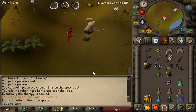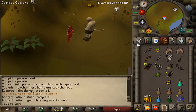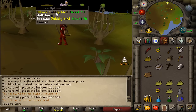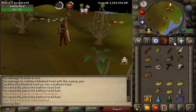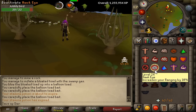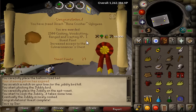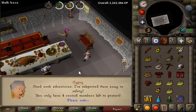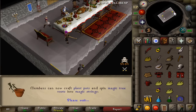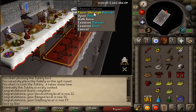The chompy bird quest is completed — 7 fletching, and that's it. Finally, that took so long. Let's kill this one quick — bam, there we go, another one gone. Done. 12 woodcutting, 31 ranged, 19 crafting. I'm actually getting quite a nice amount of levels from all these pre-quests.